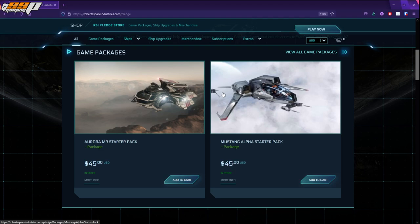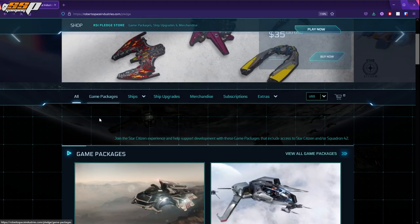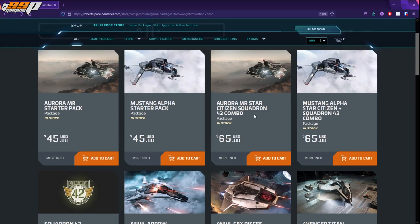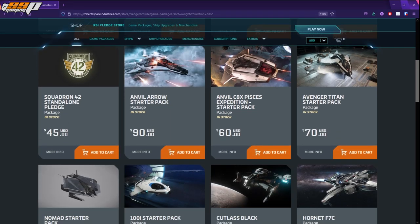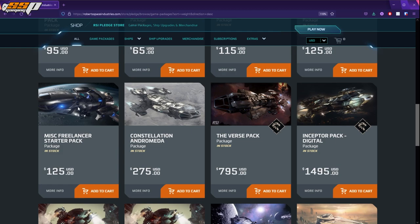The website will show you two main ships you can buy — the Aurora and the Mustang — both at $45 each. You only need one game package to run the game. If you want other ships, you can upgrade or buy a standalone ship. In the game packages section, you'll find base packages, base plus Squadron 42, and others like the Avenger Titan, Cutlass Black, Freelancer, and RSI Andromeda. There are also concierge-only packages, available to players who have spent $1,000 or more in Star Citizen.